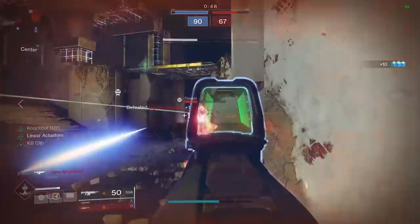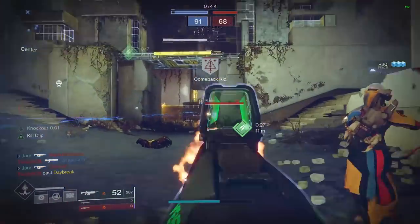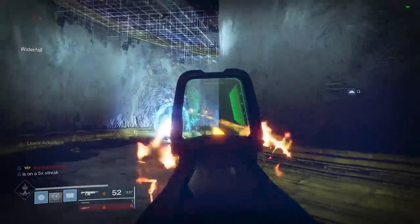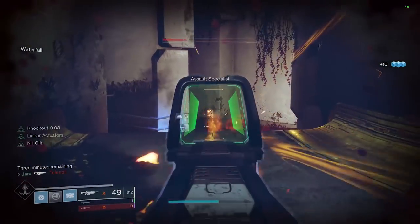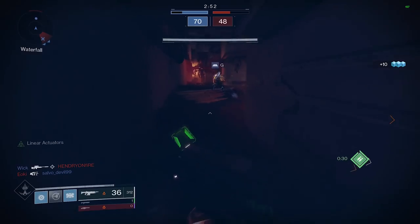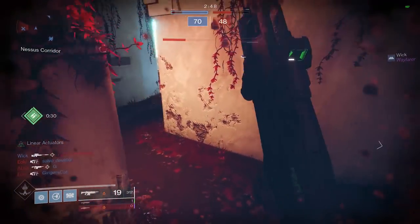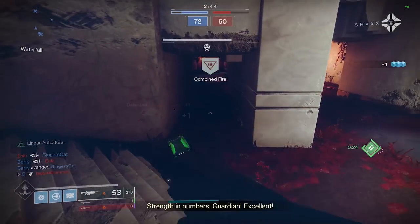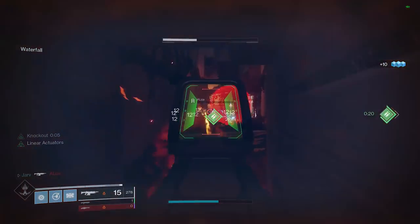Moving on to the main perks, you have a great perk pool to choose from — better options than a lot of the weapons we've covered previously. Tap the Trigger is a great option, providing a short period of increased stability and accuracy on your initial trigger pull. You also have Dynamic Sway Reduction, where holding down the trigger causes the weapon's sway reduction systems to boost accuracy over time — fantastic for a weapon with such a large magazine that fires this fast. As long as you've got either one of those perks, you'll be in a very strong place.